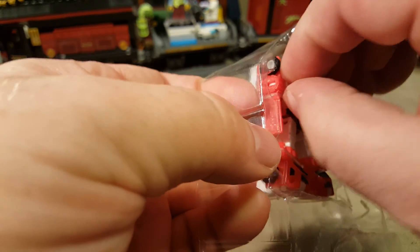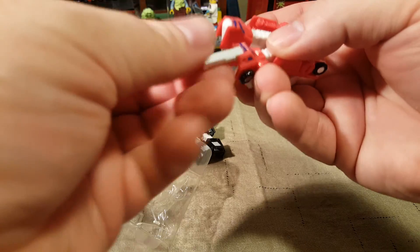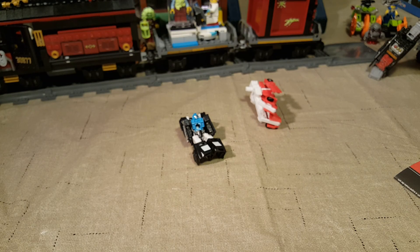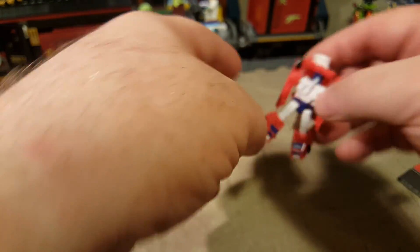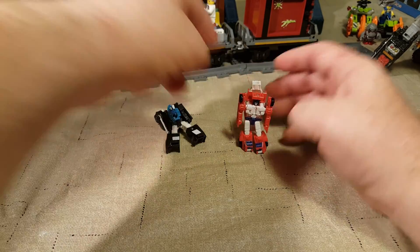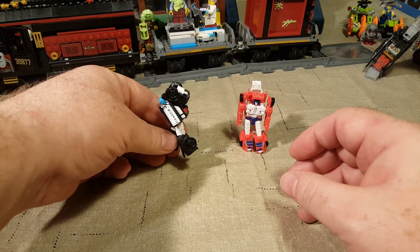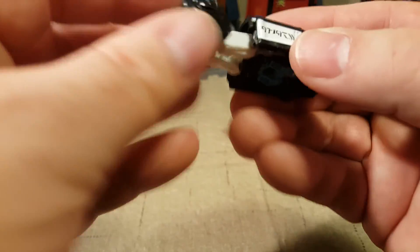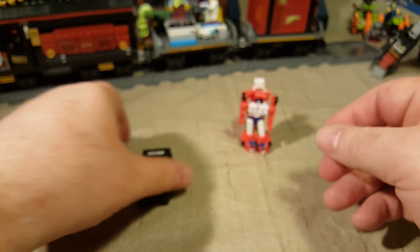I shouldn't have cut my nails. Red Heat and Stakeout. Then we'll get into Laserbeak and Ravage after that. They're kind of loose — that's a little disappointing. Their joints are a little loose. They also do not want to stand up. He's standing up a little crooked and he's way too back-heavy. So let's go ahead and get them into their vehicle modes, or alt modes. There's our police car. Kind of cute.